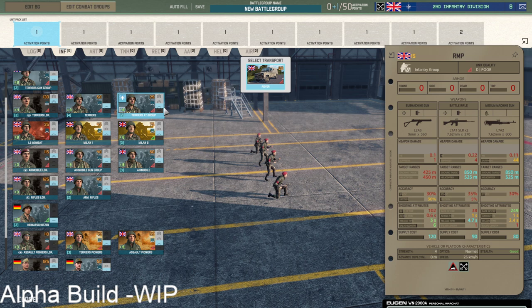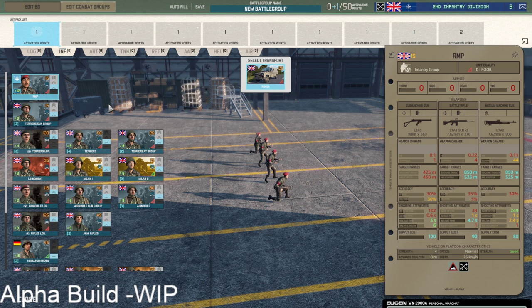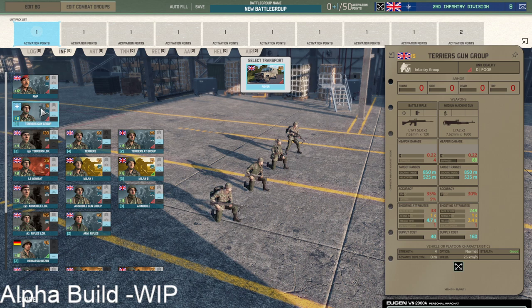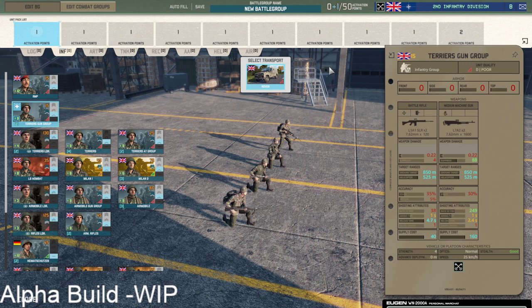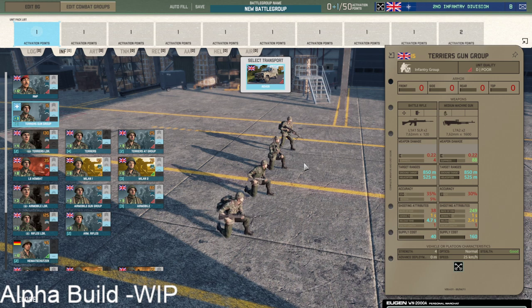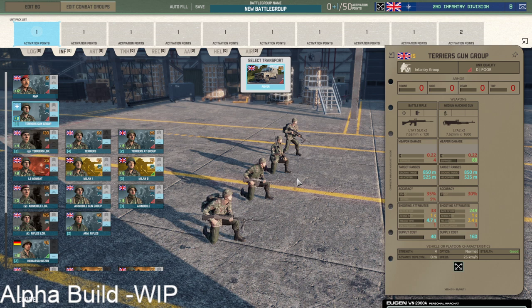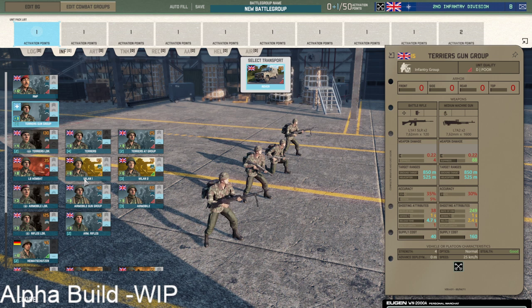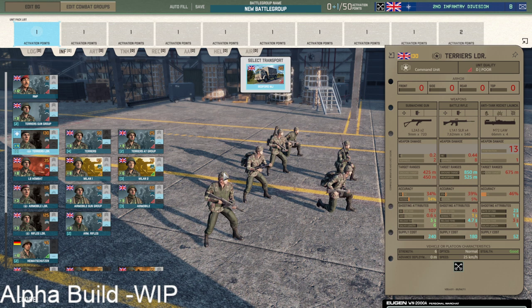In the infantry tab you get quite a lot of options. You can start with the RMP — the military police — which are decent-ish but not amazing; they have an LMG, only cost 15 points and you get quite a lot of them. Then you get the Terrier gun groups which are pretty nice with two MGs, but the main reason to take gun groups in the first armored division is that you get them in a Warrior, which doesn't happen here, so I would stay away from those as well.